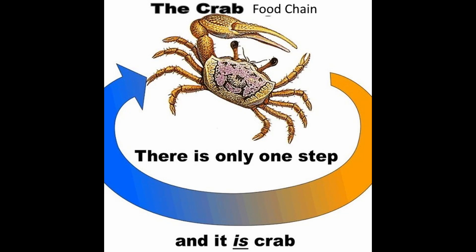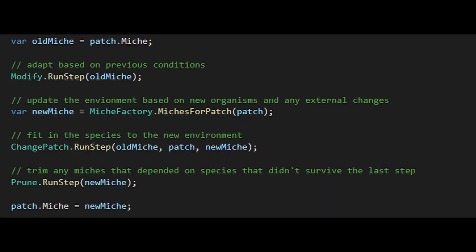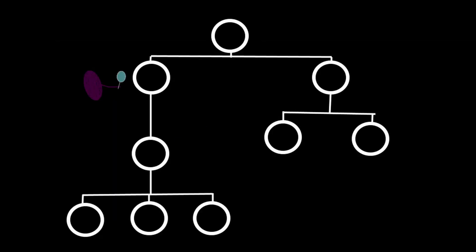To solve this, I've added a new operation to auto-evo: the prune step. The prune step is very simple — it goes through every niche one by one, and if that niche is of a kind that depends on another species to exist, it checks that species is still around. If it's not, the niche, and all its children, are removed.